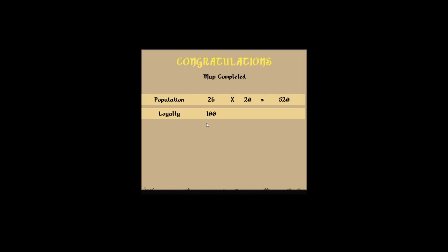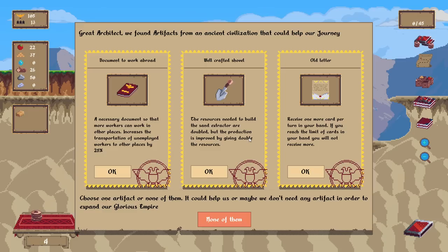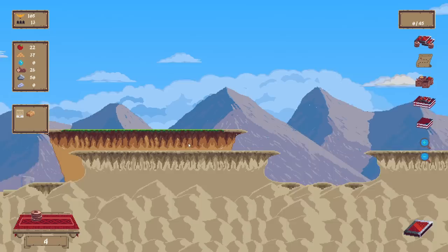Maybe I'm crazy, but it feels like farms and wells should be unlocked from the start. Let's give this a shot — let's go for the Highlands. Resources needed to build the sand extractor are doubled. I don't have one of those. Receive one more card per turn in your hand — if you reach the card limit, you will not receive more.